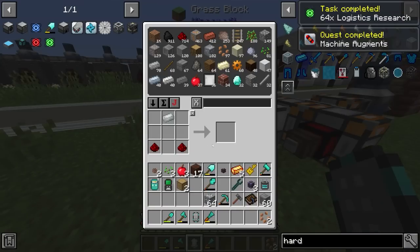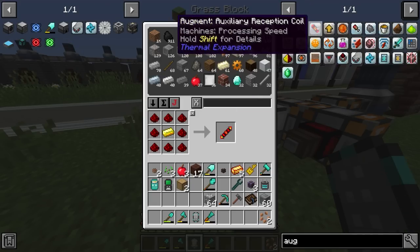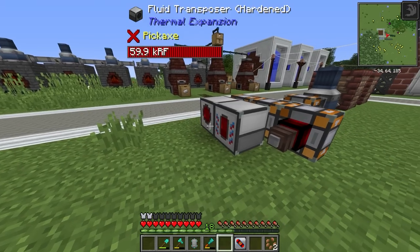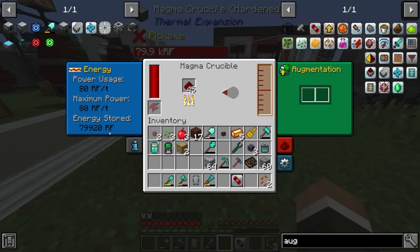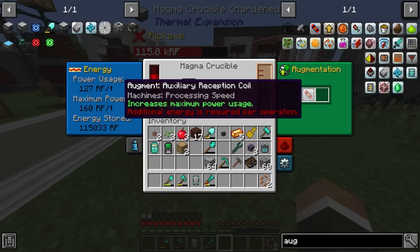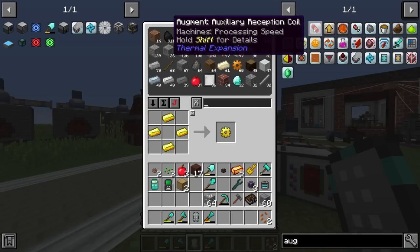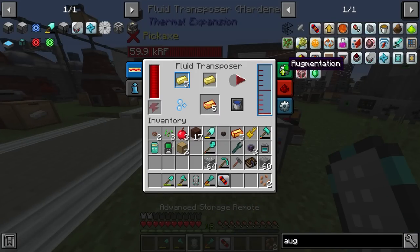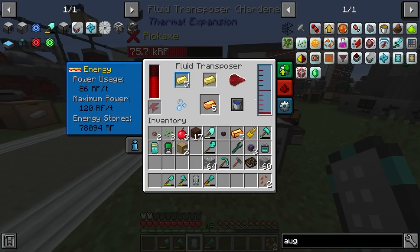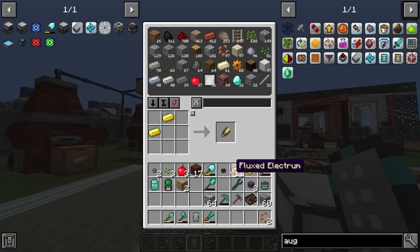The machine augments are also makeable, and we have so much mechanics research available now. The augment we want is the auxiliary reception coil — made with a lot of redstone and gold. Right now the magma crucible is the bottleneck, using 80 redstone flux per tick. If we place this augment in, it goes up to 160 RF per tick, doubling the speed. We could use more gold to make another reception coil and place that in the fluid transposer as well, making it produce Flux Electrum ingots just that little bit quicker.